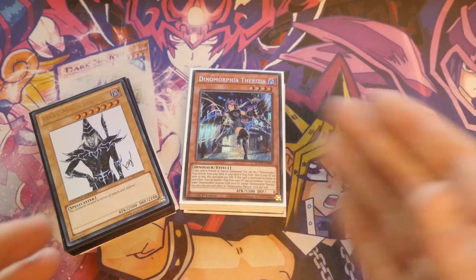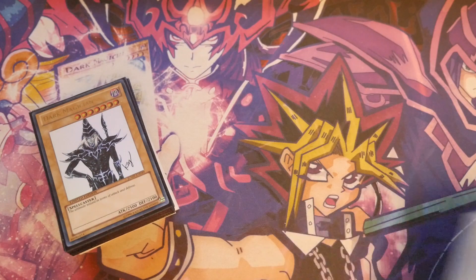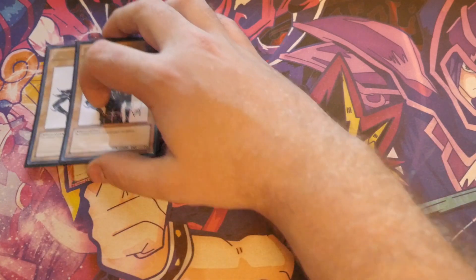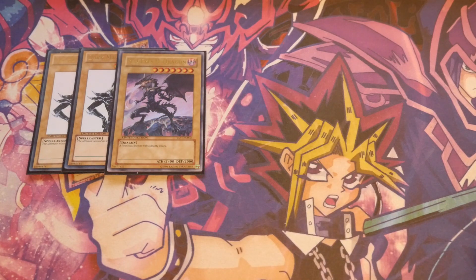I've evenly split the deck with Dark Magician and Dinomorphia cards so you know exactly what you need for either side. The Dark Magician portion is pretty straightforward. We've gone with two Dark Magician — yes, Mac Daddy is back — and the one Red-Eyes Black Dragon.